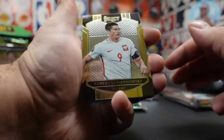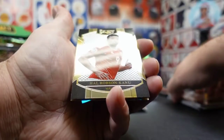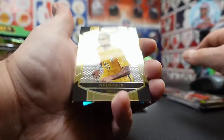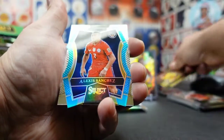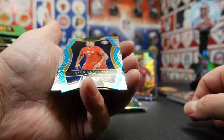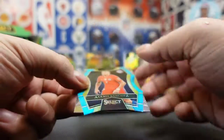Lewandowski. Definitely got a die cut in here, so I don't want to drop that. Robson Canu. Neymar — Neymar base card. Pretty sweet. Got Alexis Sanchez. Sweet. Is that Liverpool? No, that's his Chile card. Sweet.